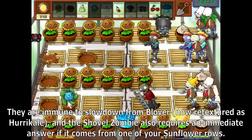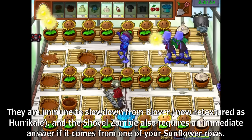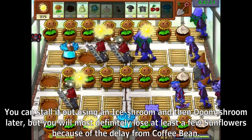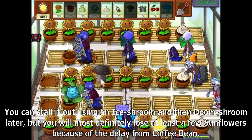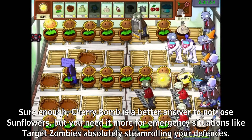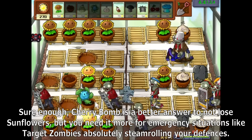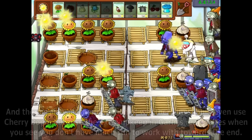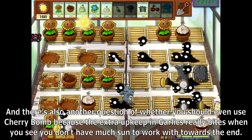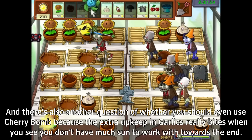Ladder zombies are immune to slow down from Blover. The shovel zombie also requires an immediate answer if it comes from one of your sunflower rows. You can stall it out using an Ice Shroom and a Doom Shroom later, but you will most definitely lose at least a few sunflowers because of the delay from Coffee Bean. Cherry Bomb is a better answer to not lose sunflowers, but you need it more for emergency situations like target zombies absolutely steamrolling your defenses. There's also the question of whether you should even use Cherry Bomb, because the extra upkeep in garlics really bites you when you see you don't have as much sun to work with towards the end of the level.